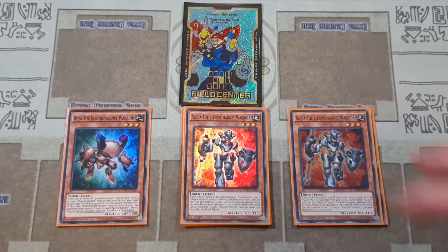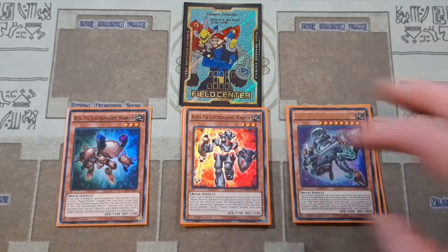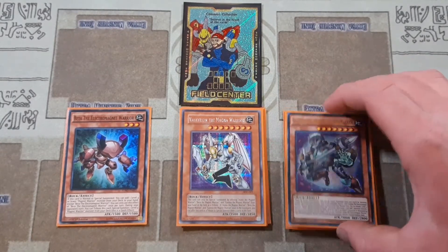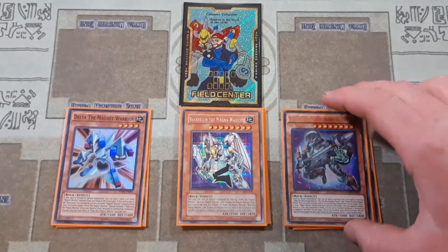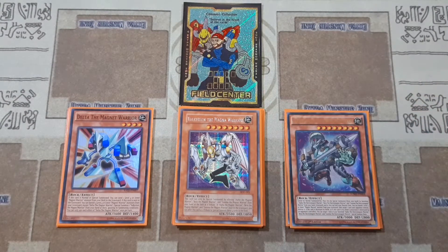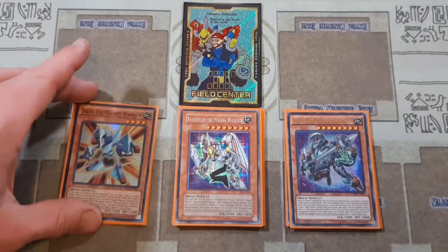With the Alpha, when this card's summoned, you get to add a level eight Magnet Warrior from your hand. So that's going to be either your Berserkion or your Valkyrion. But you're basically always going to be going for the Berserkion because Valkyrion can get special summoned off from the Delta. Valkyrion is just sort of like a vanilla. We're only playing it as a one-of in this deck because we can special summon it off of Delta.